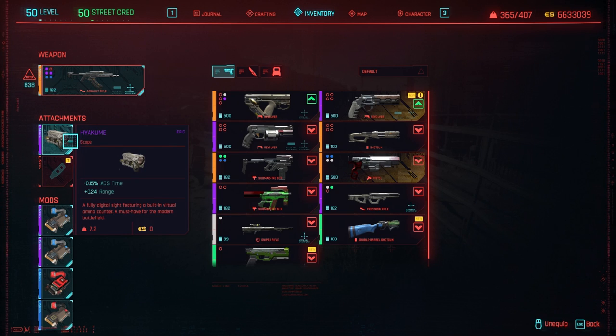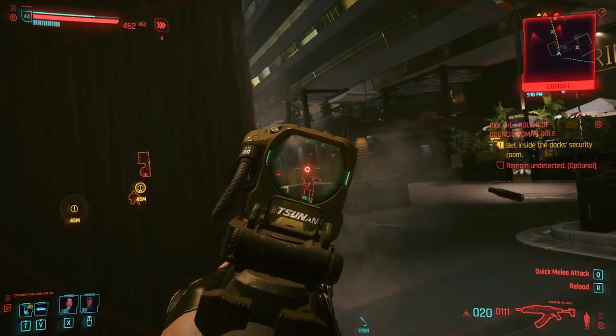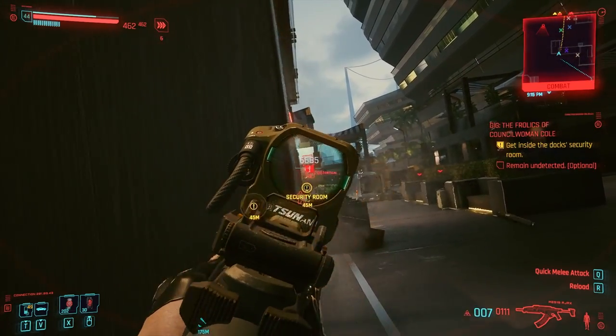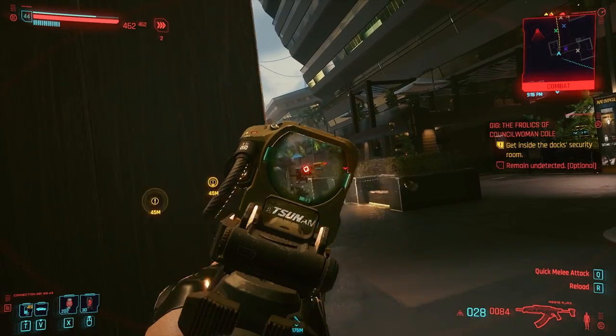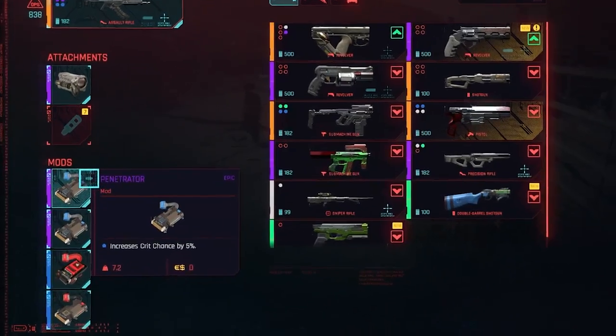If you look at what I have equipped for attachments, I have a Haikume epic scope. It looks really cool — I really like the Haikume scopes. They have a little red kind of square, rotated almost like a diamond shape. This is one of my favorite ones in the game. It just works for me perfectly every single time I use it.